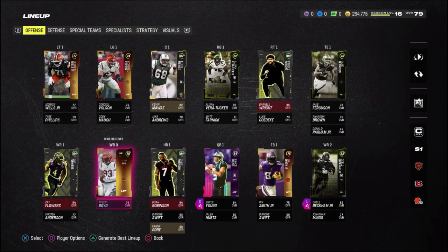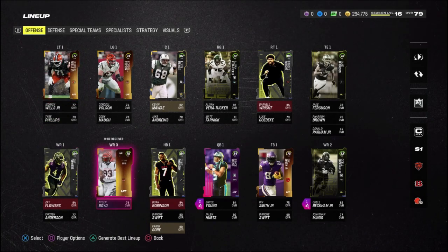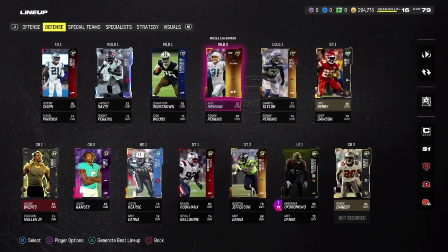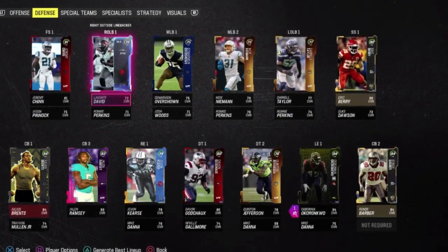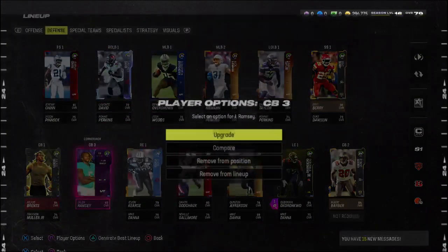Adding some of those players into the lineup, not much has changed for the offense honestly. The left side of the offensive line can get better, and our wide receiver three spot is weak with the Tyler void. For the defense, we really need a middle linebacker and a right outside linebacker.